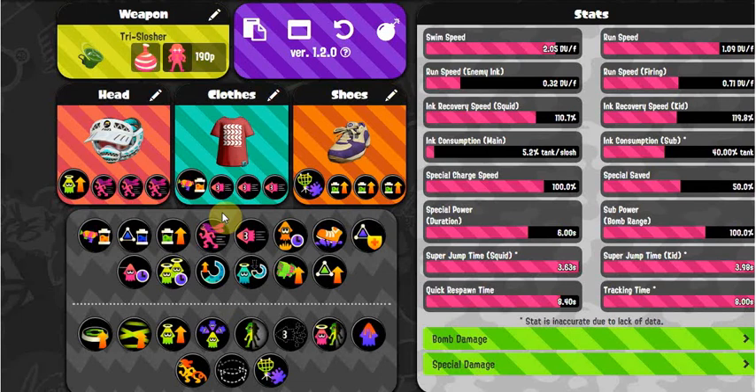This set fits my playstyle well. If you play more aggressively, you might want more Ink Recovery or Ink Saver and take away some Run Speed or Swim Speed. I play middle ground — aggressive at times, but it's mostly a support backliner weapon. Object Shredder — let's go over the shoes first — I think Object Shredder is a requirement for any Explosher set. Without it, it takes absolutely forever to pop bubbles.